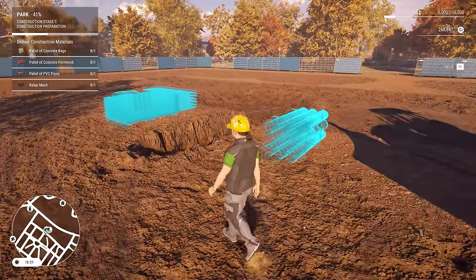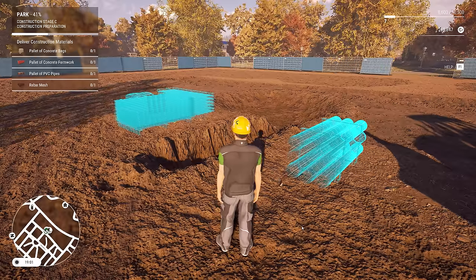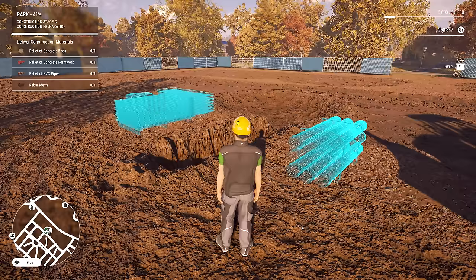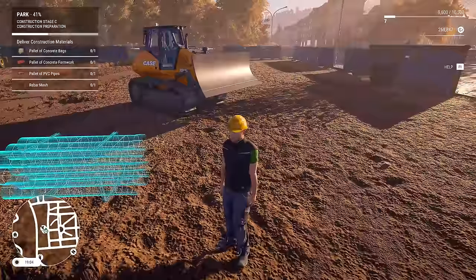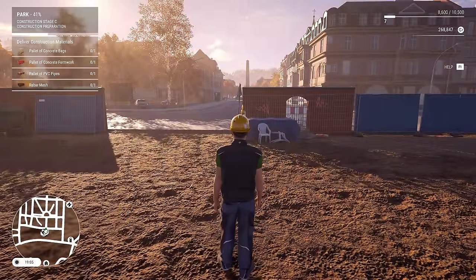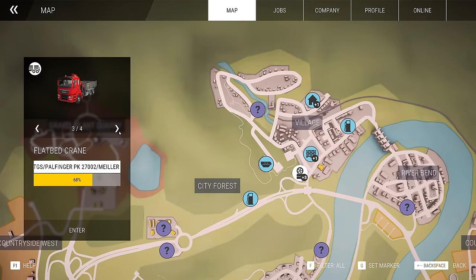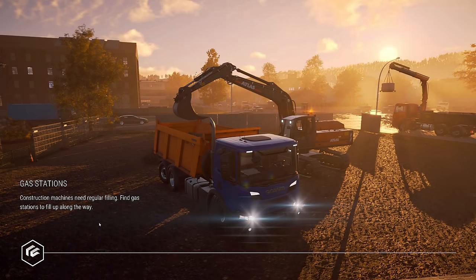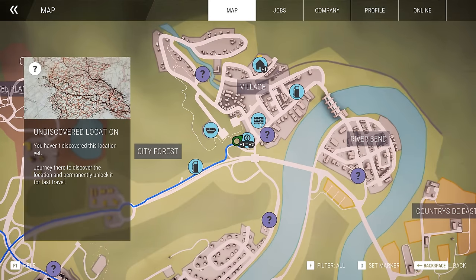With that done it's time to jump into our lorry because we have to go and pick up concrete bags, concrete formwork, PVC pipes, and rebar mesh - so we're already starting with the concreting. Fast travel to the lorry which will be over here. It's at 68% maintenance - health of the vehicle - which is fine. And we need to get over to the building material yard, which is literally just next door.